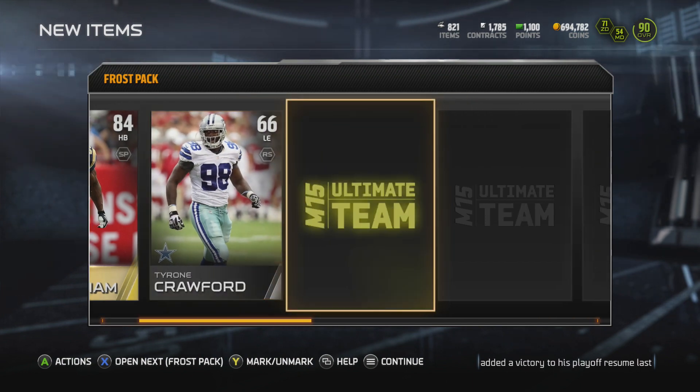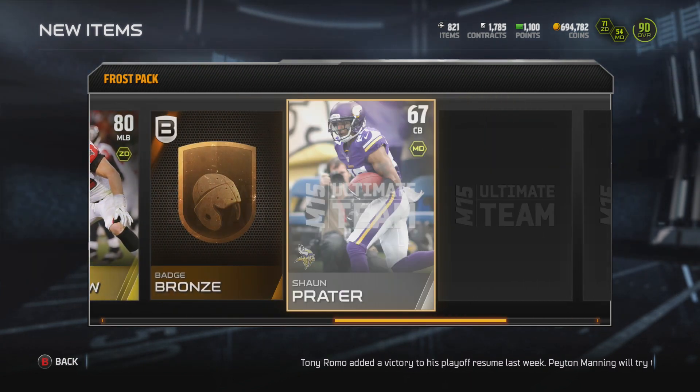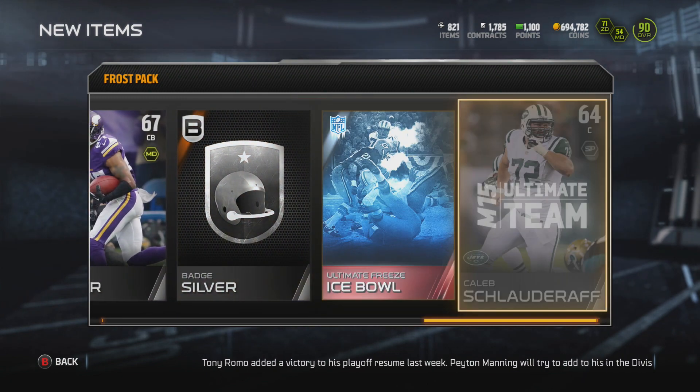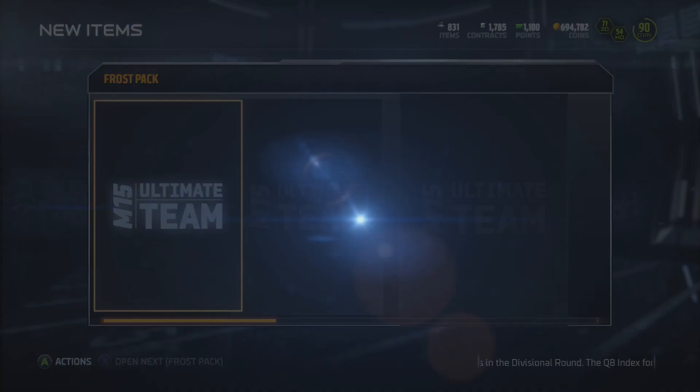Let's see what pack number two has in store for us. Derek Sherrod from the Packers. More Rising Stars, some Bronze Badges, a Silver Badge, an Ice Bowl collectible. And that pack was a dud — there was nothing in there.